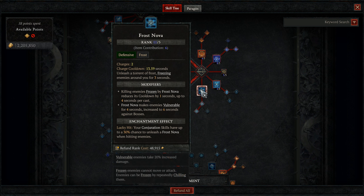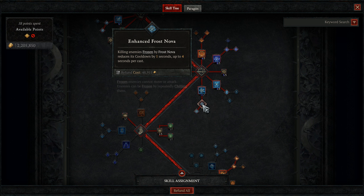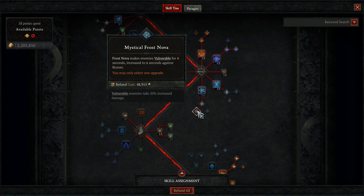For our last defensive skill, we take Frost Nova and max it out. Thanks to our Amulet and boots, we have plus 11 to the skill. This skill is essential for the whole build to function and is required on every Sorceress build right now because it's just really good — great crowd control and one of our two ways to apply Vulnerable. We'll be taking Enhanced Frost Nova mastery, which reduces the cooldown of our Nova by 1 second, up to 4 seconds for each enemy killed while frozen. Then we take Mystical Frost Nova because Vulnerable is broken. Note that Frost Nova is also a great way to apply stagger to bosses.